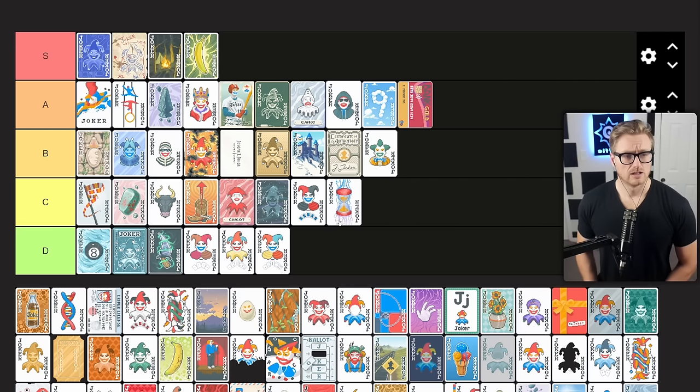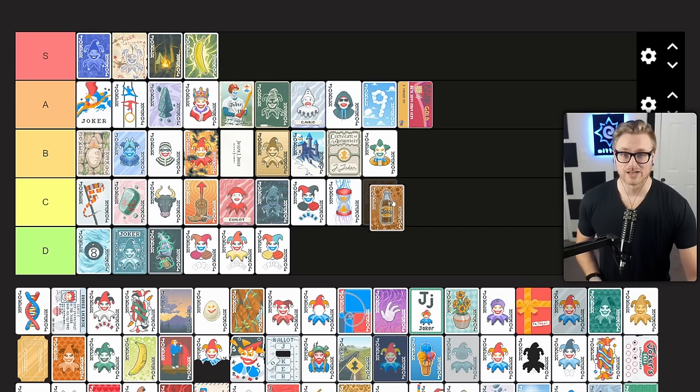Diet Cola allows you to sell this card to create a free double tag. This is a situational utility piece — it doesn't necessarily take up a joker slot because it's temporary. You can sell it immediately and save the double tag until your next skip. So it can be good without costing you a lot of point scoring. That said, if you already have your joker roster filled out you probably can't pick this up, and there's no guarantee you'll find a tag worth doubling. C tier joker for me.